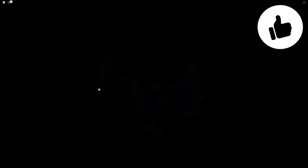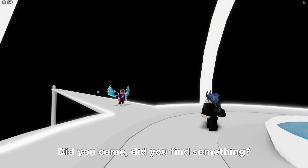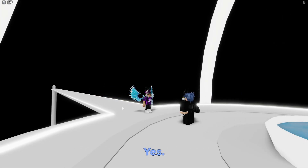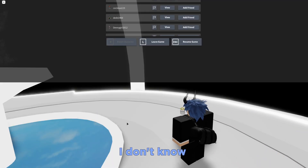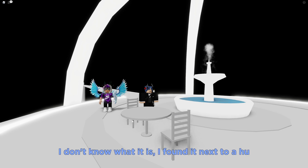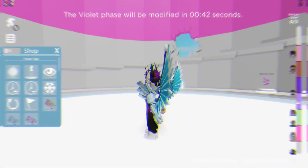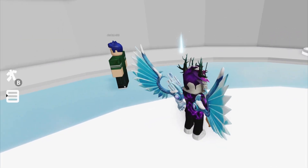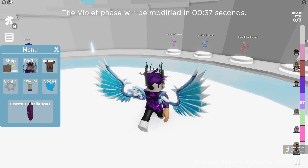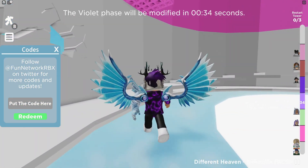Right, okay guys. If you do not know already in Treacherous Tower where to claim codes, what you're going to want to do is go to the left, click on the three lines, then click on code. Then the code menu comes up. So these are in any random order — let's just get into it now.